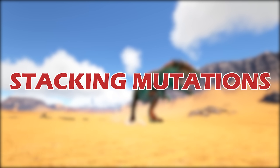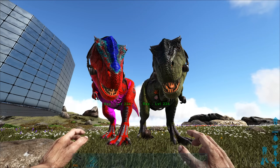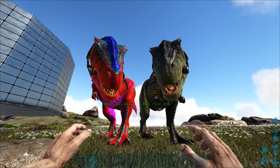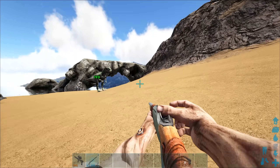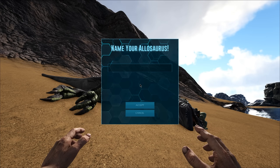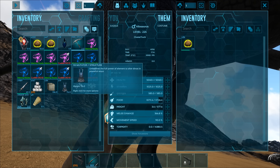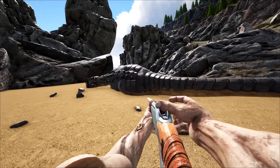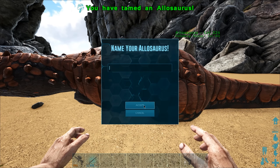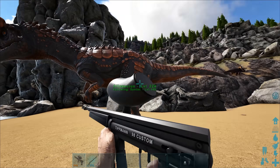Now let's get into stacking mutations. The way to properly stack mutations involves breeding mutated creatures with non-mutated creatures — this is the only way to achieve a clean stack. The first step is to go out and tame a bunch of the creatures you wish to mutate. Make sure you take note of the creature's stats once it's tamed. It's best not to level them, as leveled stats don't pass down to babies — only the base stats shown when the creature is tamed can be passed down.